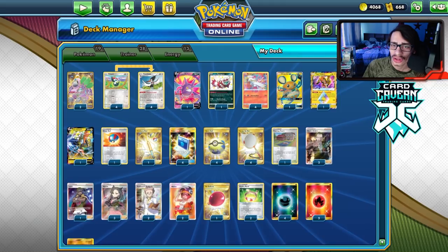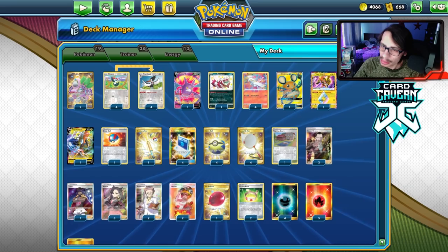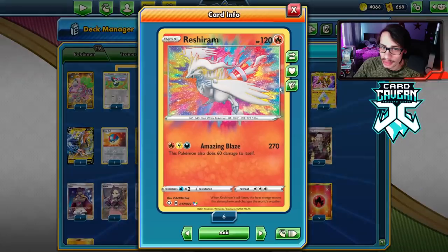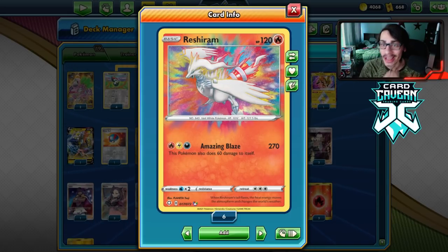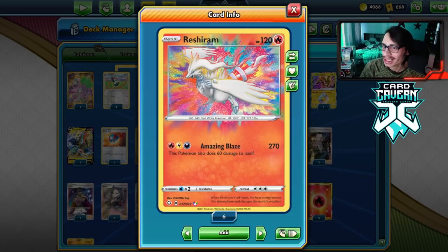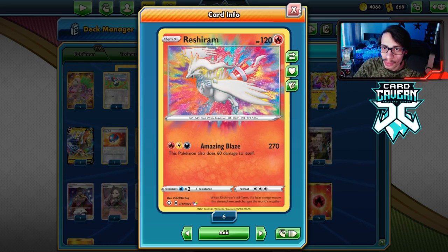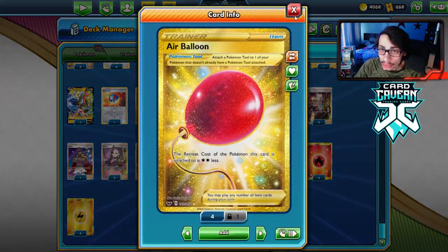Let's take a look at the list. I played it on stream a little bit the other day and it played pretty well. Trumbeak decks feel pretty strong and Reshiram is no exception. Reshiram's big downside is it does 60 damage to itself and you only have 120 HP - the amazing rare cards unfortunately have very low HP. So you actually knock yourself out after two Amazing Blazes. But the thing with Reshiram is you're probably already gonna get knocked out after taking a big knockout with Amazing Blaze anyway, so it's not really a big deal.